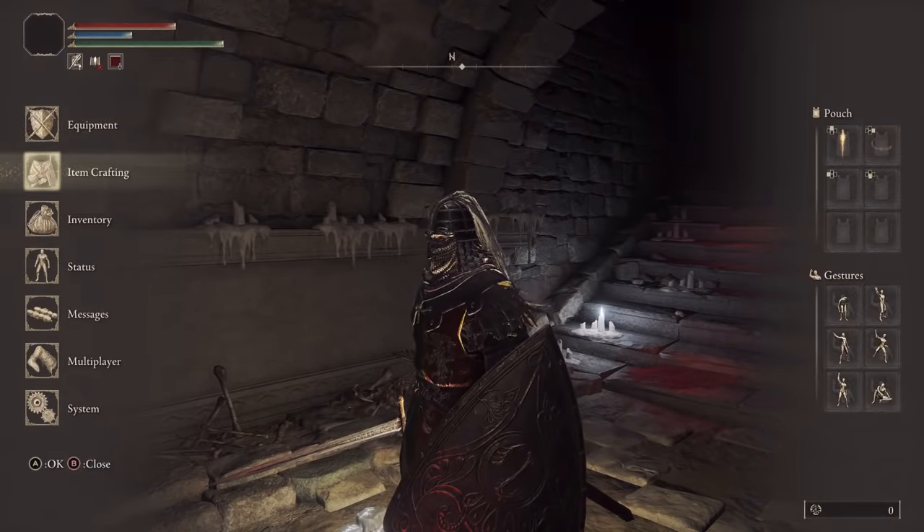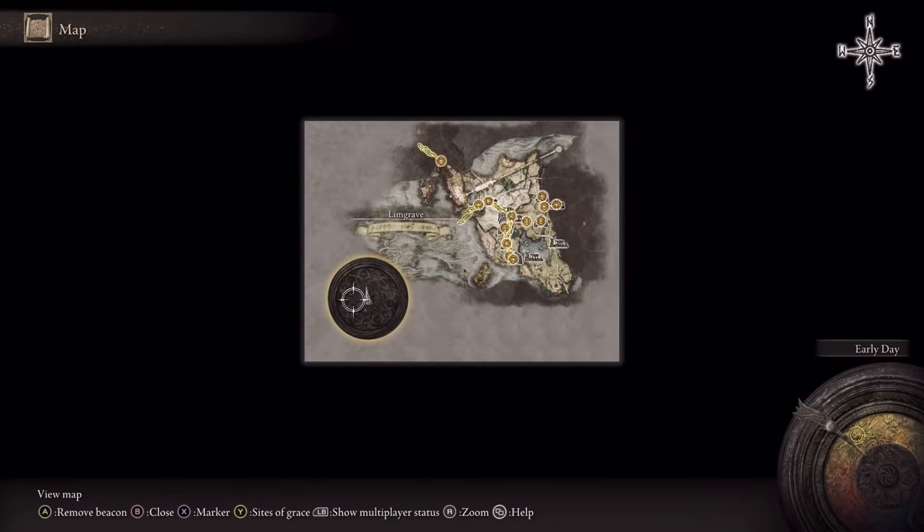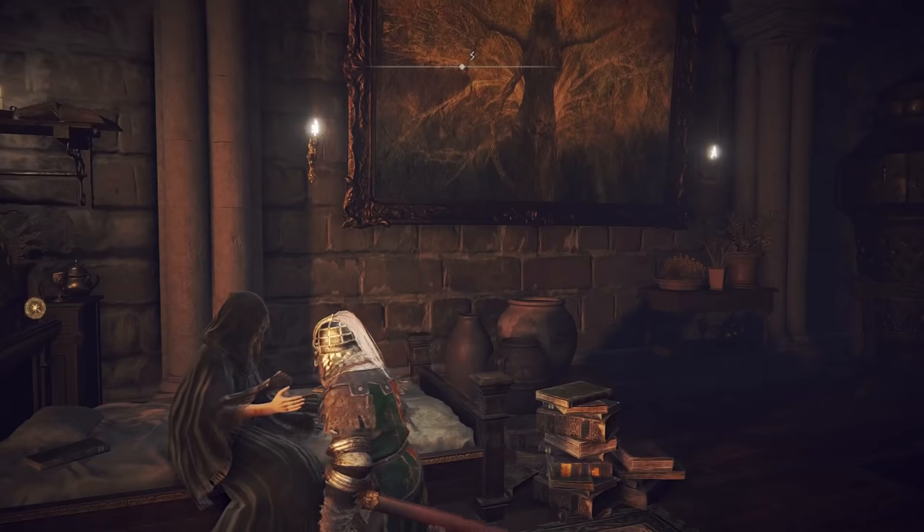Now, if you're not sure how you picked up this debuff, you most likely hugged the lady in the area of the table of the lost grace. The benefit of this is she will give you in return a baldachin's blessing — I'll go over that in a different video.